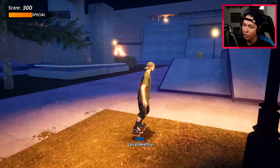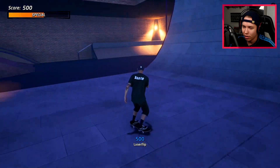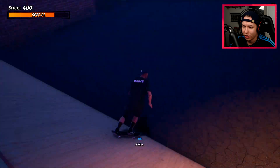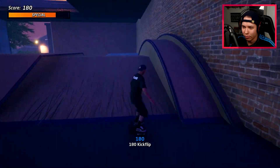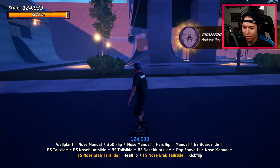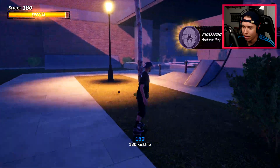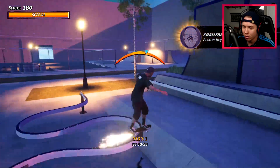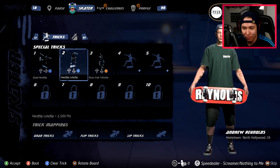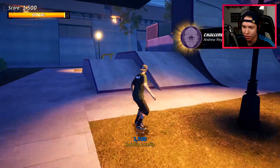Got a good Variel heel — you guys know that, Variel healing Hollywood 16. Laser flips are looking good too. It's just awesome we can skate as Reynolds in a video game. He's got a frontside no-comply tail slide. Was he really tail sliding though? Oh my god, look at that rail. Quad heel and hard flip late flip — hard flip late flip is looking pretty good.